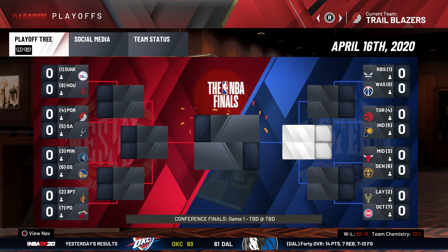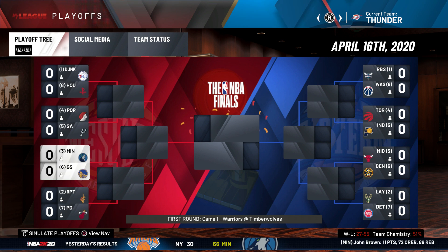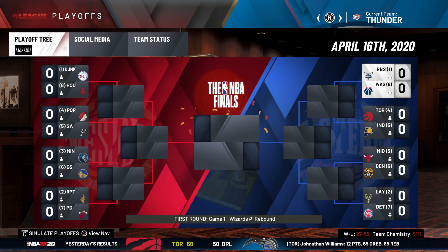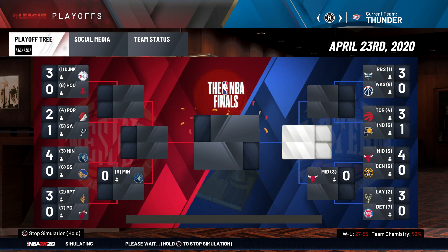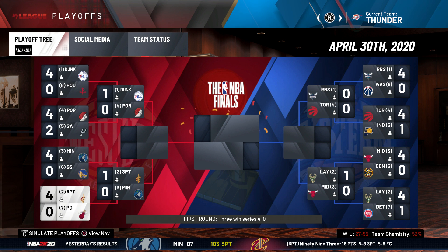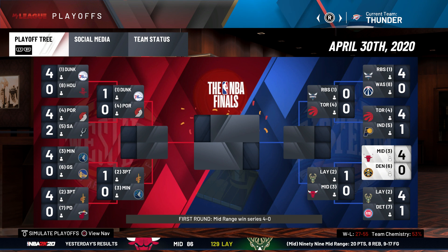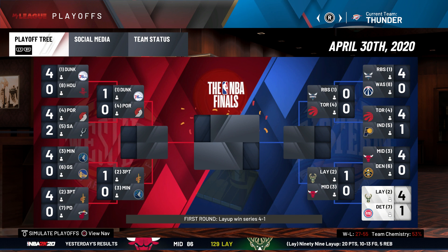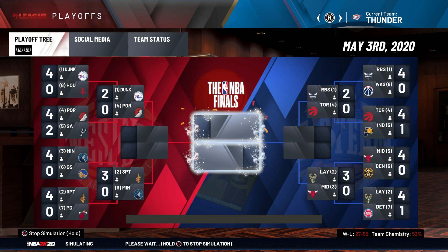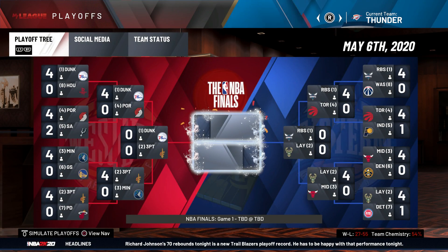So we're just going to hop into the playoffs now. I'm going to go on a team that's not in the playoffs so we don't affect how anything turns out — we're going to be on the Thunder. Three of five teams in the West and three of six teams in the East ended up making playoffs. At the end of the first round, we got a 4-0 sweep for our team of dunkers. Three-point shooters swept the perimeter defenders 4-0. In the East, the rebounders with a 4-0 sweep, mid-range shooters with a 4-0 sweep, and then the layups actually win 4-1.